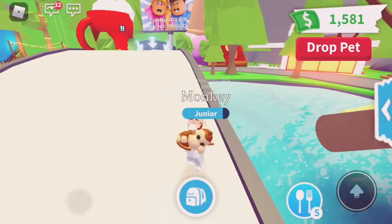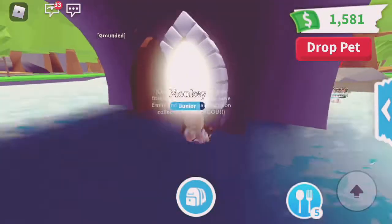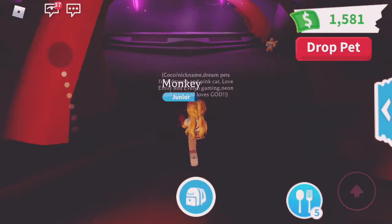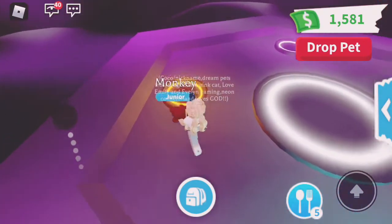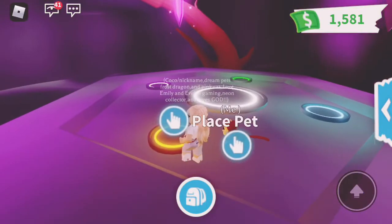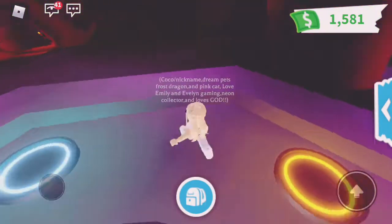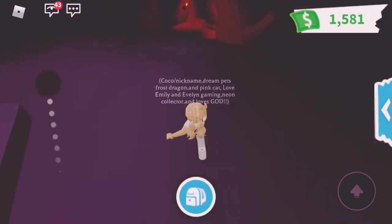Tip number seven: if you're wondering how to actually make neons — if you're new you probably don't know — you want to go over here in the water and go into this little secret door. You'll see an area where you're supposed to place four pets. Once all your pets are full grown, go ahead and place them. I'll just do an example — this is a full-grown monkey and you place it right there. Once you place all four, it'll magically turn into a neon.